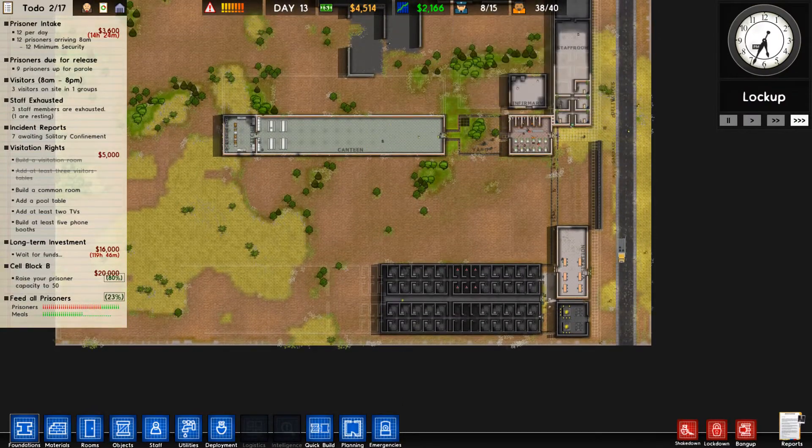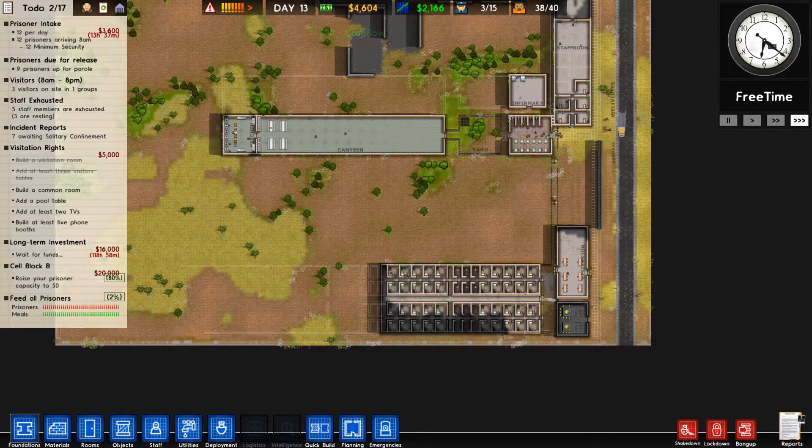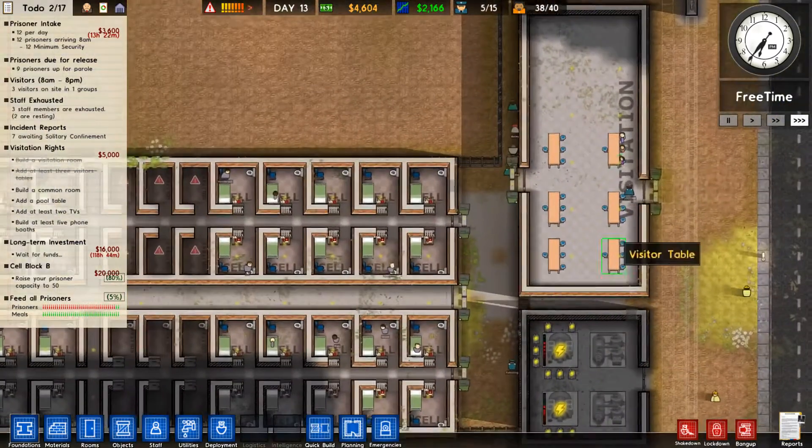Then after that we can start working on our normal security cell block. That way we can get a lot more normal security in and sort of start to get things a lot more set up. And then after that we'll work on our extra things like increasing the canteen, the infirmary, setting up some classrooms, and all that fun stuff.